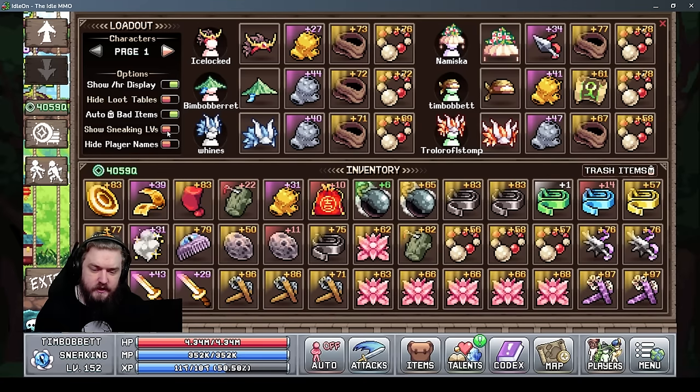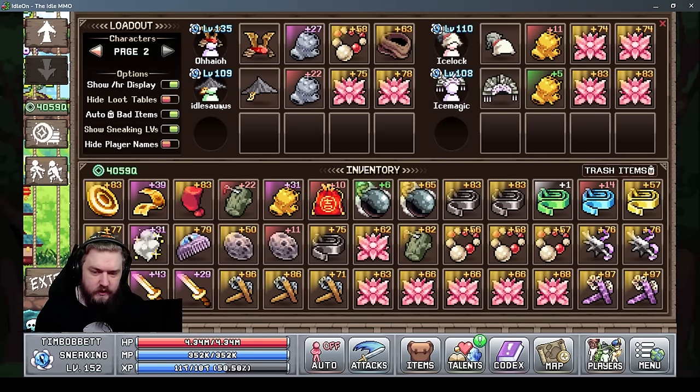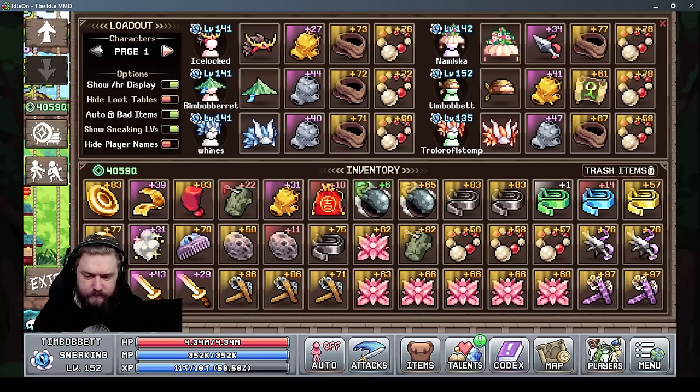You can also show or hide your sneaking levels — it can clutter the UI, but I like seeing it to make sure my characters are staying in the same level range. In the inventory at the bottom, it shows the amount of jade you have. If you have 'trash items' enabled and click on anything, it deletes it permanently, so be careful with that.